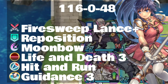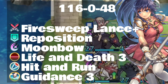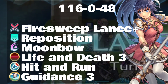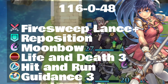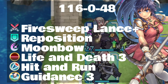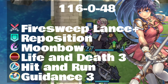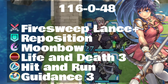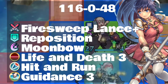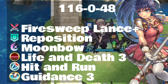You can also go the route with Fire Sweep Lance — pretty much the exact same build here. With Fire Sweep Lance it's really nice to keep Guidance on her because there are some targets she's not going to be able to kill, especially in some of the higher-level PvE content. So you're going to need that ability to do the hit and run, move back, and have an infantry or somebody else come up and save her.